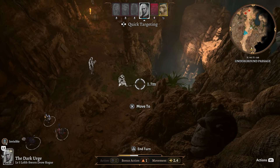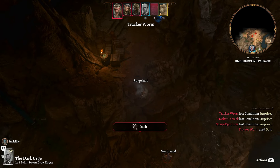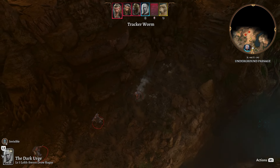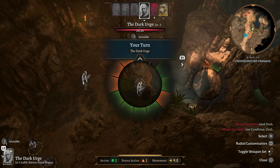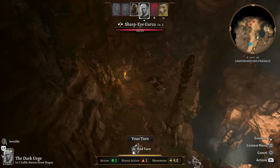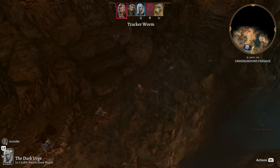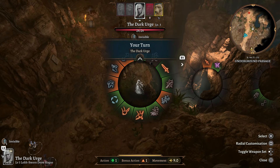Inside the makeshift prison, run around Sazza's cage and hop down to the lower level. There's a stone door you should be able to perceive — use it to go inside the underground passage. Start sneaking forward so the enemy up ahead doesn't see us. There's a booby trap off to the right, so while still sneaking, go forward until you can see the rune on the left side. Separate your character, sneak forward, and activate the rune of the bear to turn off the trap.